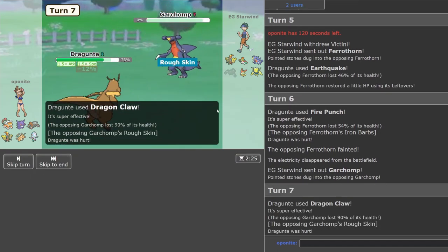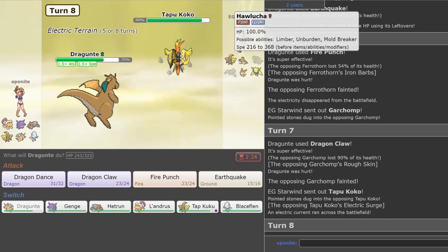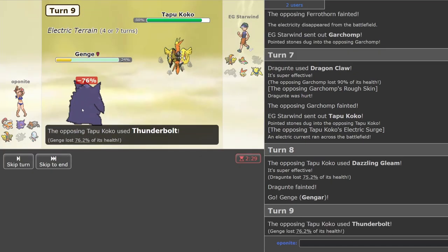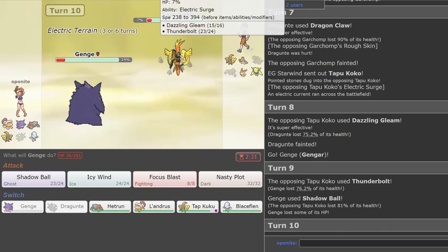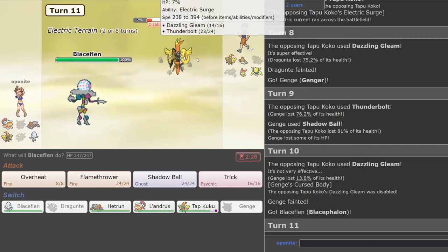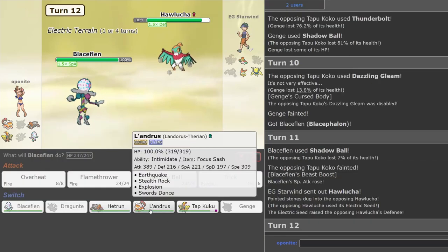He goes into Coco and I show him Dragon Claw — there you go. So he's going into Tapukoko. I think this is where I hit. I think he's going to click Dazzling Gleam — or he could switch into Hawlucha. He clicks Dazzling Gleam so it's time to go into Gengar and hit Shadow Ball. That didn't do enough — not surprised though. So I'll sack this thing — that's Disable done. Now I just click Shadow Ball. If his Hawlucha comes in it won't have a very good time, so that's why I have Landorus saved for Regieleki.